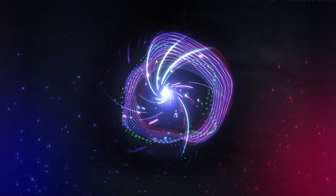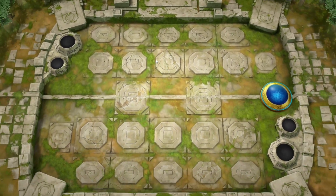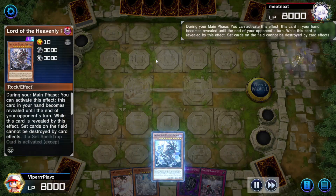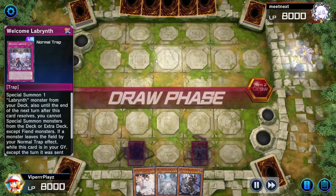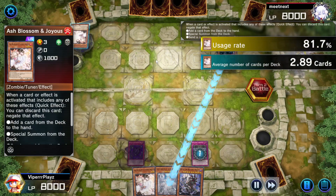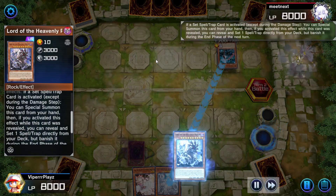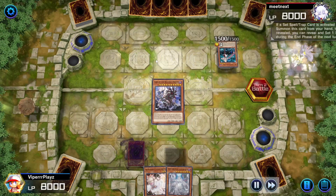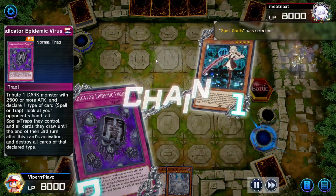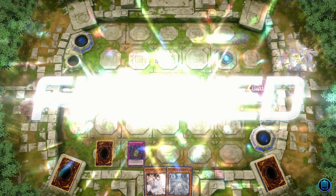We're going to show you how to make a Sky Striker player rage quit. We got a pretty good hand here — couldn't ask for a better hand against Sky Striker. I bet you can see where this is going. The Ash Blossom hits our Welcome but since we've got Lord revealed, able to special summon. Eradicator. Cool spells — and he scooped. That was beautiful.